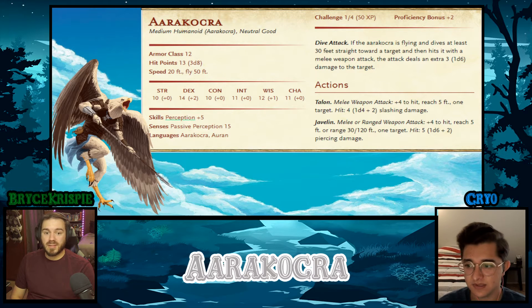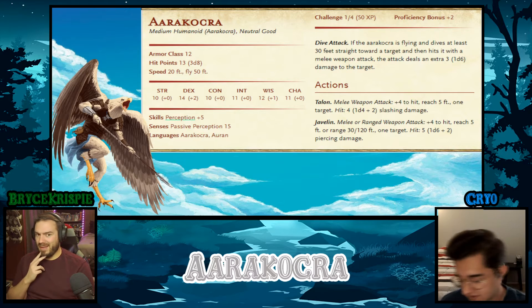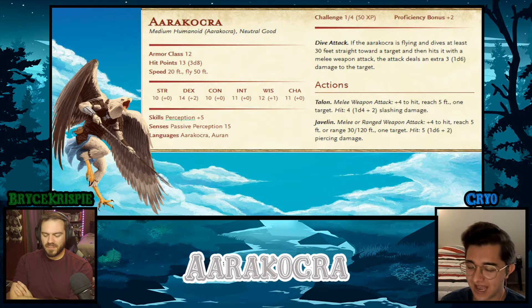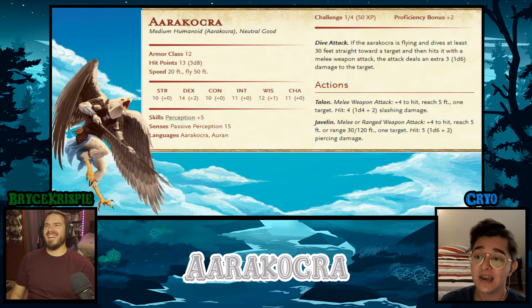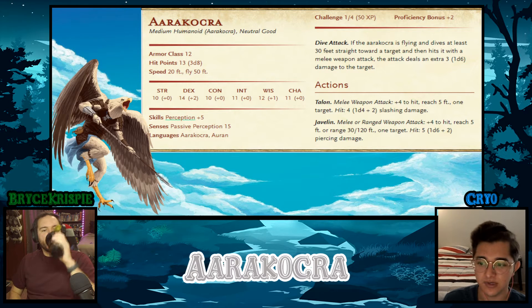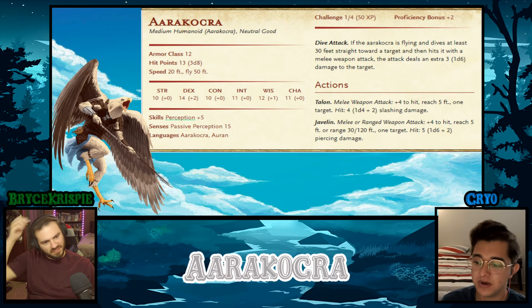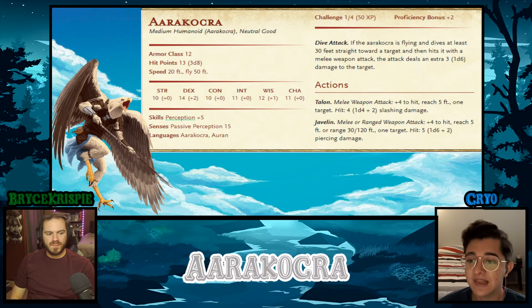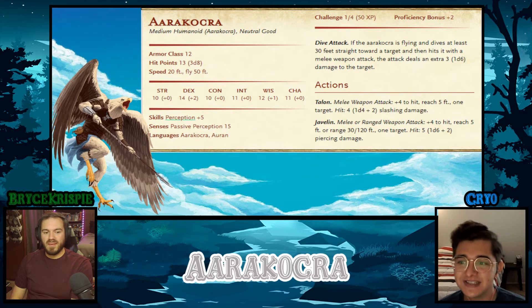They're like a decent mid-tier monster — a couple of them could be a problem at lower levels. Plus five to perception is really good. A passive perception of 15 is solid — nothing compared to Volstagg's, but good. Fun fact: Volstagg at level 20 with a sentinel shield would have around a 35 passive perception. A level 20 druid with just proficiency in perception and a maxed wisdom without Observant already hits 20 passive — exceeding what most people have.